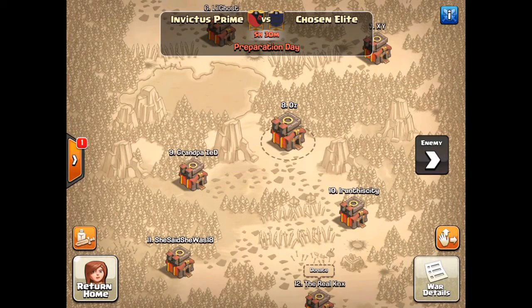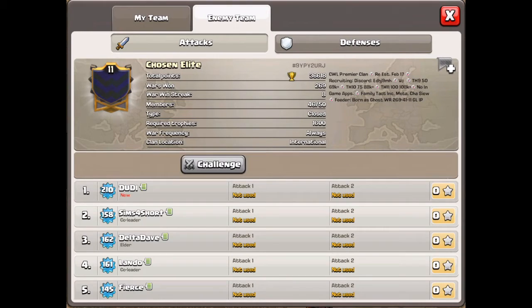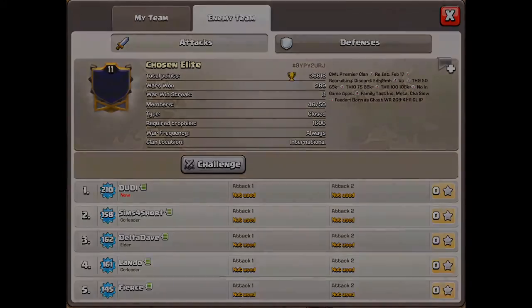Chosen Elite — these guys are also a Premier Clan, so good luck to them. Making our way through the Premier League here. We'll see you guys in the next one.